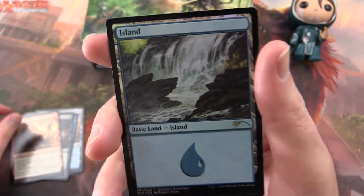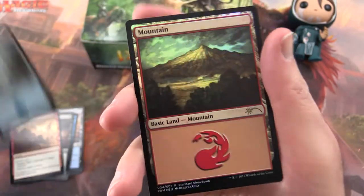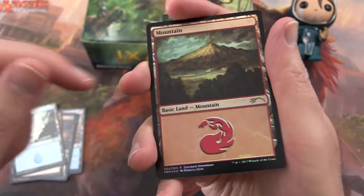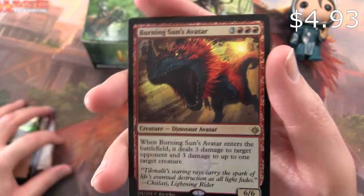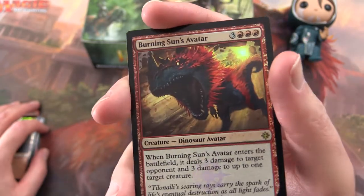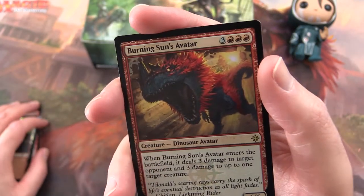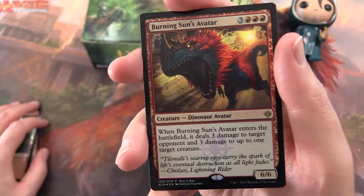We also get a foil Island and a foil Mountain. I like the foiling there, it's pretty cool. And a Burning Sun's Avatar — I've seen a few of these packs have one of these. This guy's pretty mean: 6 power, 6 toughness, and 6 mana. So he's a beast.